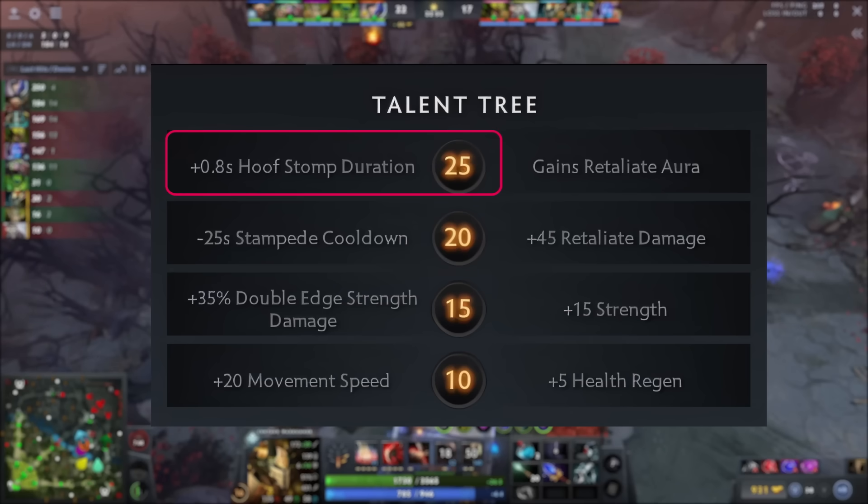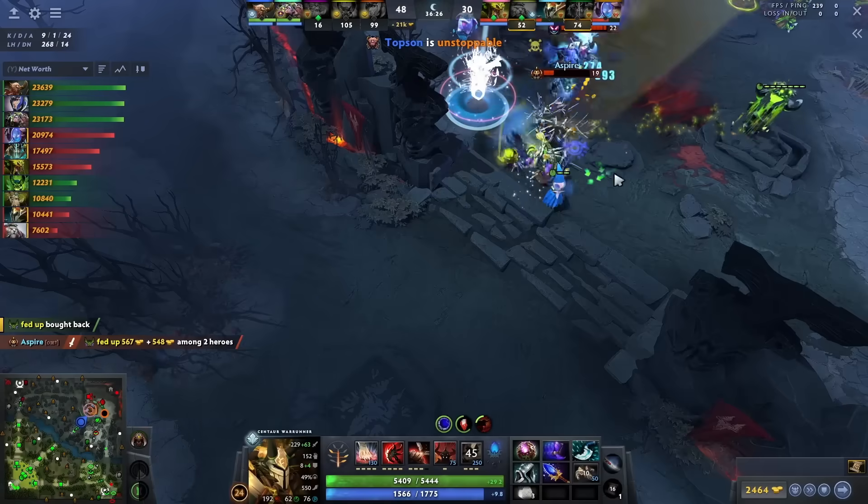At level 25, he prefers the Hoof Stomp stun duration increase over the Retaliate aura. This makes Hoof Stomp a 3-second stun, and in the late game, in 3 seconds you can blow up any hero with your team. Since he will have Octarine, he will be using it a lot.